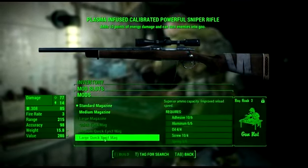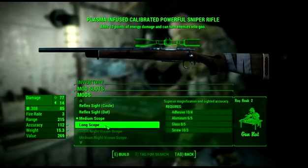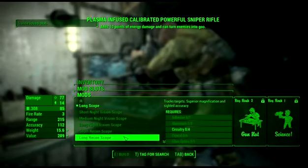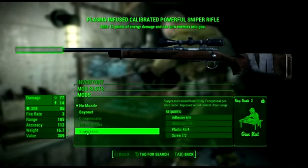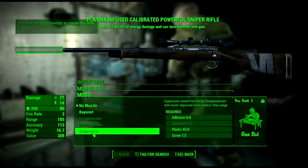Standard mags, medium magazine, medium scope — yeah I've got a long scope. I want to get a suppressor for it — 6 aluminium to make a suppressor. Just sit back and pick people off. That'd be pretty good.